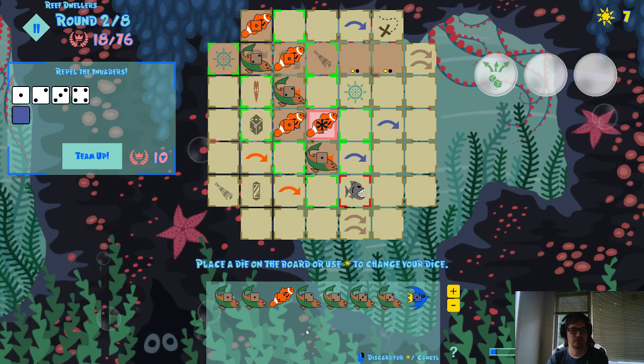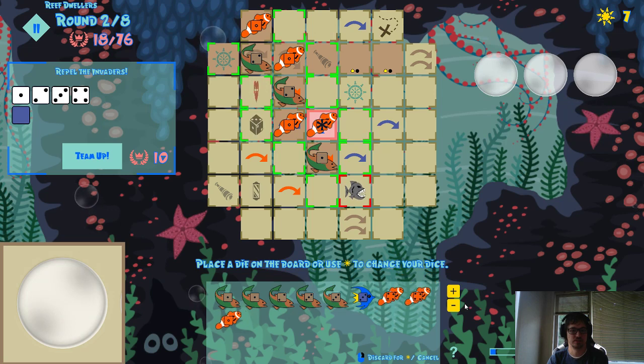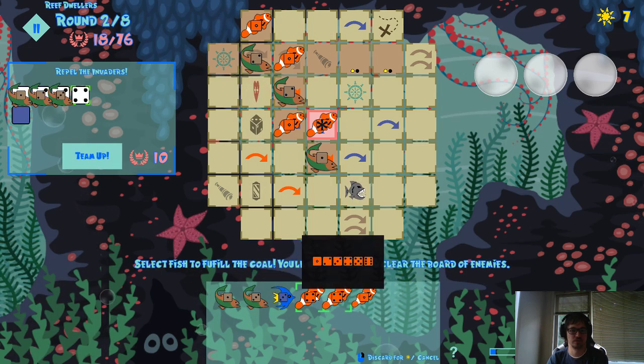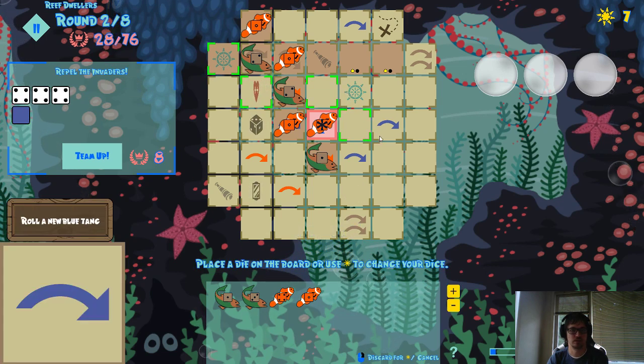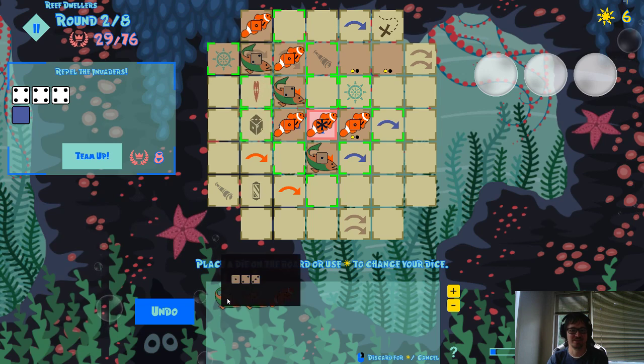We got one, two, three, then a four — so we can split a pair, split like this. Yeah, there we go: one, two, three, four, or a blue. Let's build here.